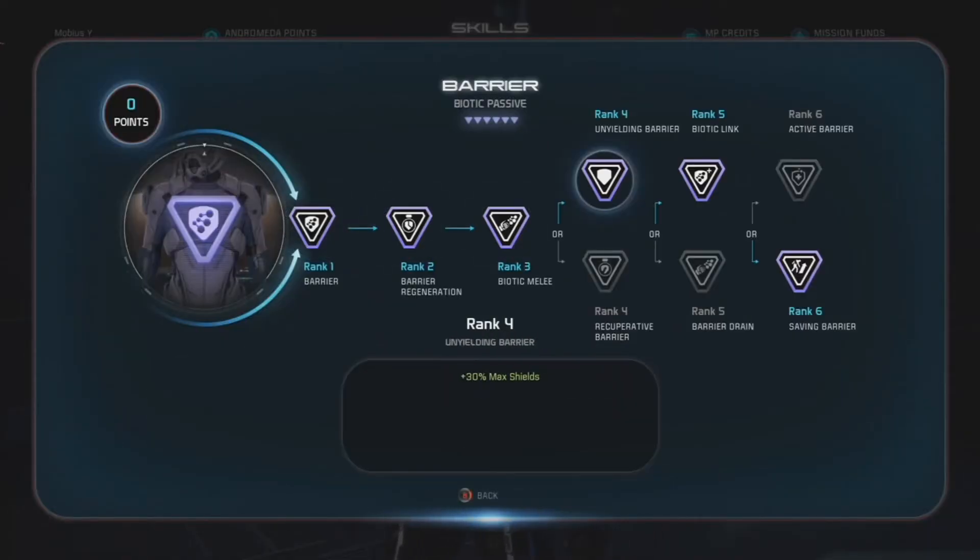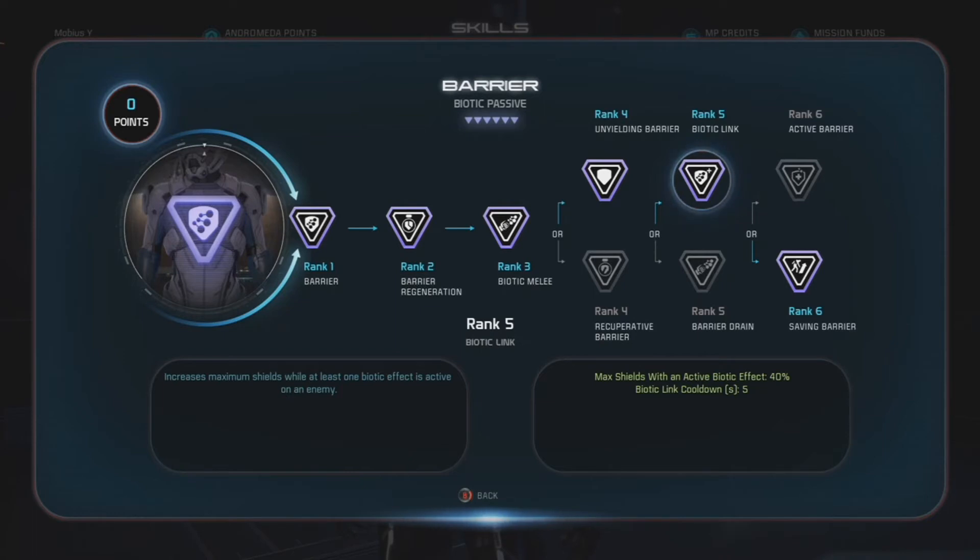And then Barrier, all the way to Rank 6. At rank 4, plus 30% max shields with Unyielding Barrier, which is really nice — it increases maximum shields while at least one Biotic Effect is active on an enemy. At rank 5, Biotic Link gives you an additional plus 40% shields, and the cooldown on it is 5 seconds.